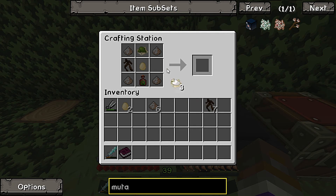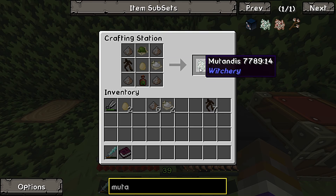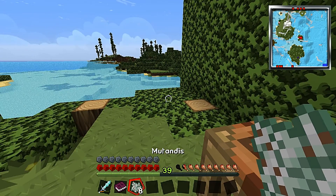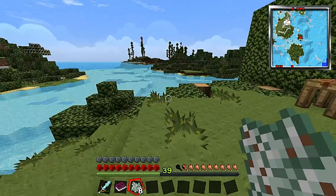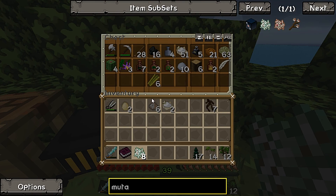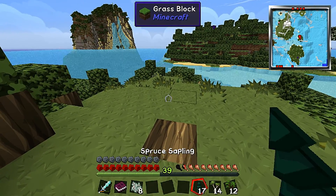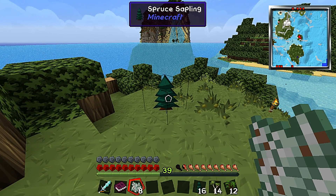I forgot to put in the bone meal - got so excited that I messed it up. So as you can see we get eight bone meal for all these single ingredients. We put this right here and bam - this enables us to mutate grass and wood saplings.